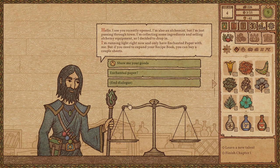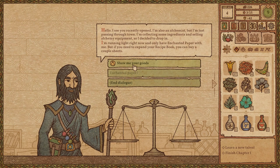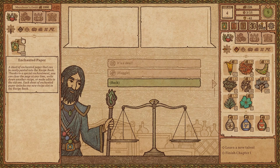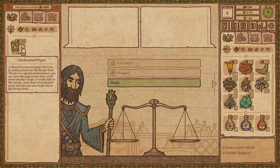Hello - I see you recently opened. I'm also an alchemist but I'm just passing through town, collecting some ingredients and selling alchemy equipment. I'm running light right now and only have enchanted paper with me, but if you need to expand your recipe book you can buy a couple of sheets. Enchanted paper - the enchantment slows down the paper's aging and allows you to store more ingredients. That's almost all my money, but that definitely sounds like it's worth it if I can store more stuff.